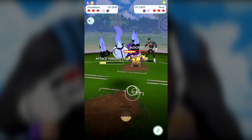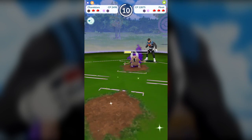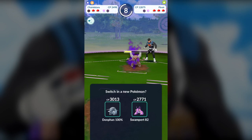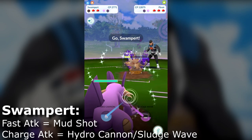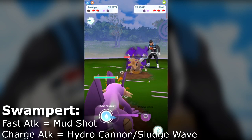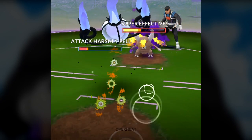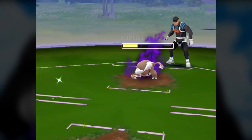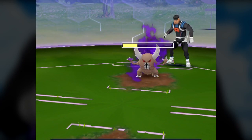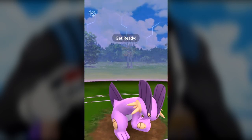Our issue with it is that having Overheat as its charge attack means it's gonna take a very long time to generate the energy to fire that off. The Team Go Rocket side is gonna shield the first two charge attacks you send at them. And Overheat will make the attack harshly fall for the user. So Chandelure took a beating, but look at how much damage it did even without inflicting damage with a charge attack — it basically took that Pinsir down 75% of the way, within the Ultra League, so we don't have it powered up all the way.